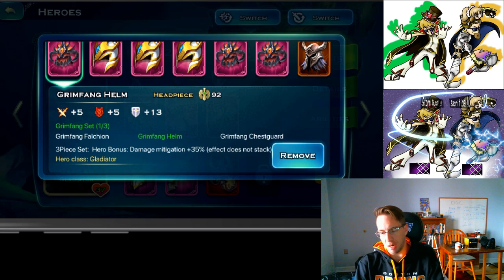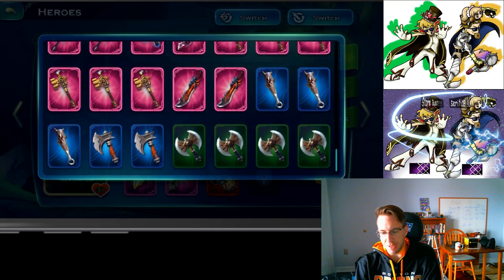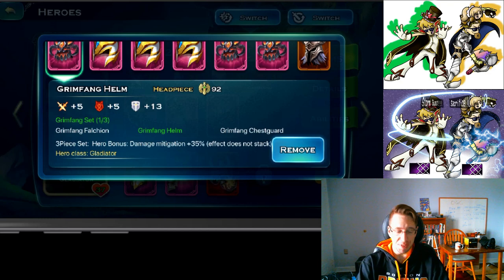As you can tell when I switch over to my armor, I don't have the armor piece for this set. I have a bunch of swords and a bunch of helmets, but I do not have the armor — otherwise I would probably be using this set on him.